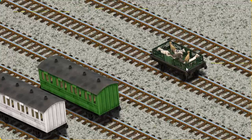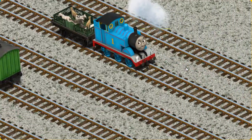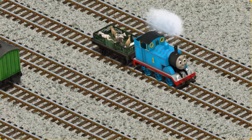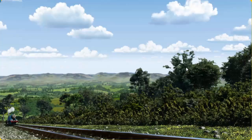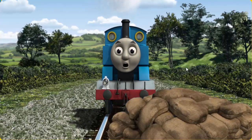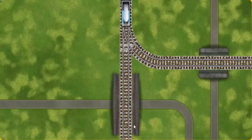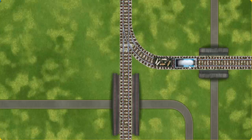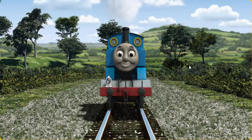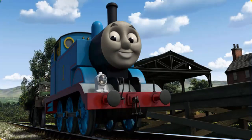You found it! Thomas pumped his pistons and puffed out of the docks. Suddenly, Thomas had to stop. He would have to go another way. Help Thomas find the track that goes over the shortest bridge. Let's go! Thomas puffed proudly into Farmer McCall's farm. With your help, he was a really useful engine.